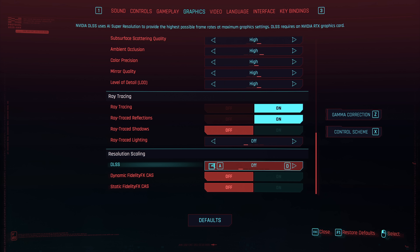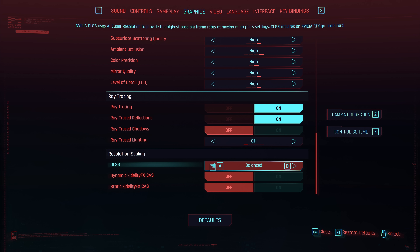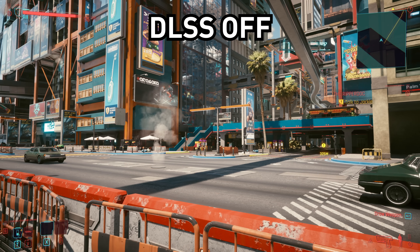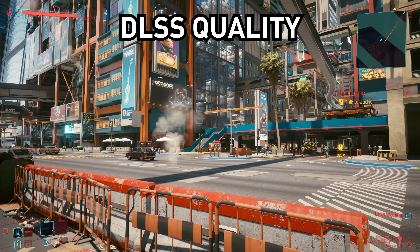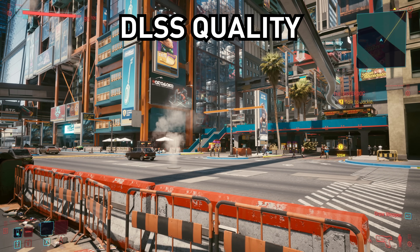As for DLSS, we have a range of settings in the game from quality through to ultra performance. Each of these settings reduces the game's render resolution, then uses reconstruction to bring it back up to your target resolution. At 4K, quality renders at 1440p, performance at 1080p, balanced in between those two, and ultra performance way down at 720p. You'll see similar ratios at other target resolutions. DLSS quality is most similar to native resolution at all target resolutions, and is the setting we recommend people to use in all situations.